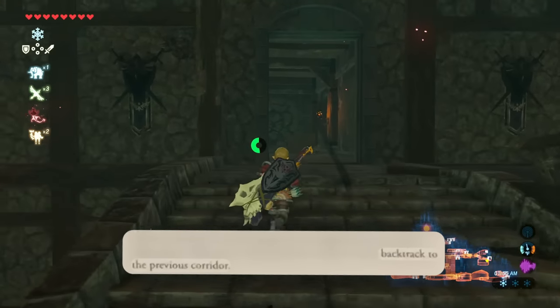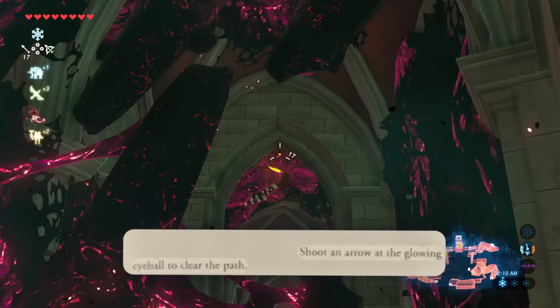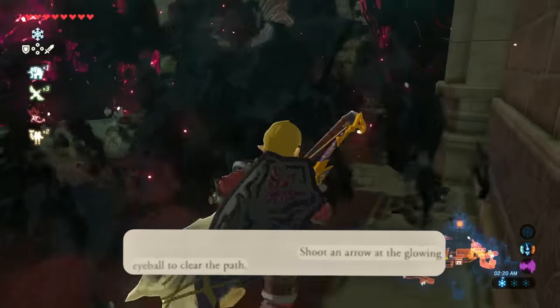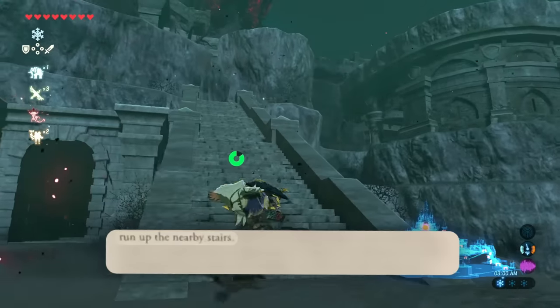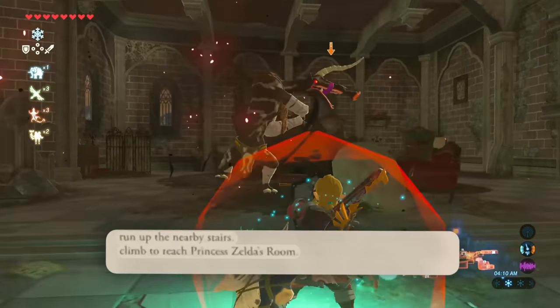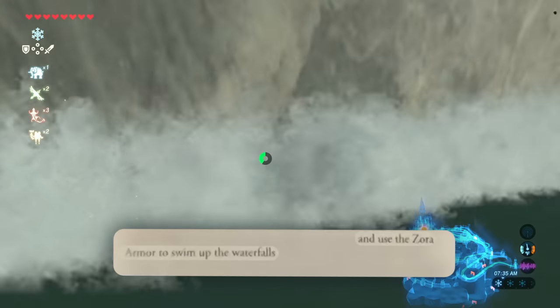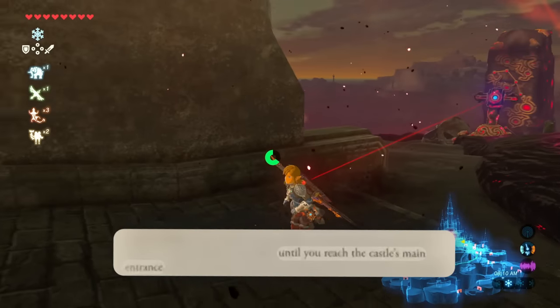After you've plundered the weapon racks, backtrack to the previous corridor. This time take a right and head into the long corridor. Shoot an arrow at the glowing eyeball to clear the path, then exit the castle at the other end. Run up the nearby stairs. Climb to reach Princess Zelda's room. Glide to the pool and use the Zora armor to swim up the waterfalls until you reach the castle's main entrance.